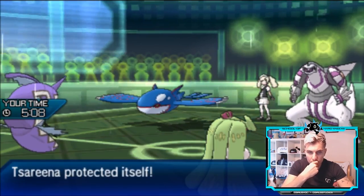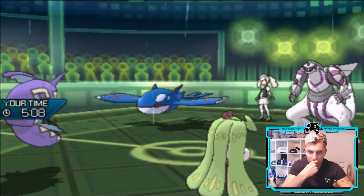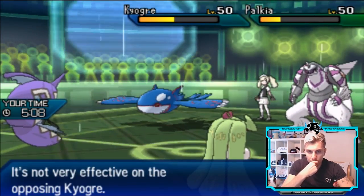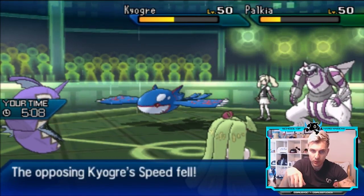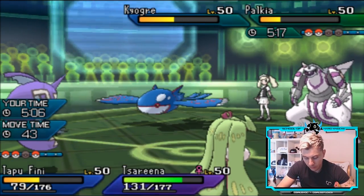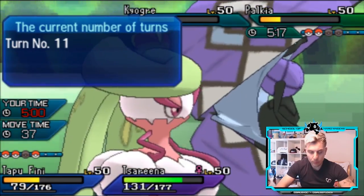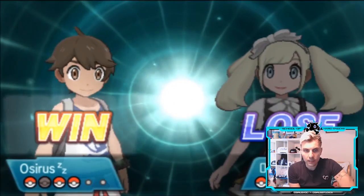The thing is it might not be Scarf Kyogre because it could be Choice Specs as well. But it's going after the Palkia. Now we should be faster than Palkia with Tapu Fini. So we could Heal Pulse Serena. The rain does stop which gives us a lot more benefit. Heal Pulse Serena and Power Whip Kyogre. My opponent forfeits with Fini still standing. That was difficult but we managed to get through it and come out with a win.